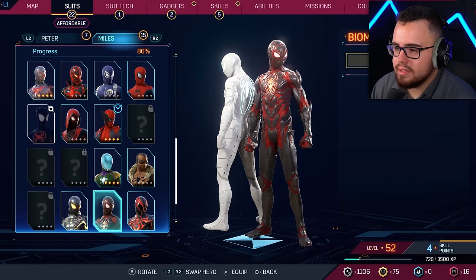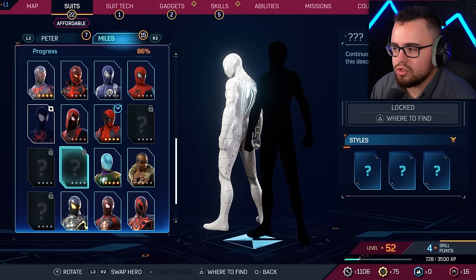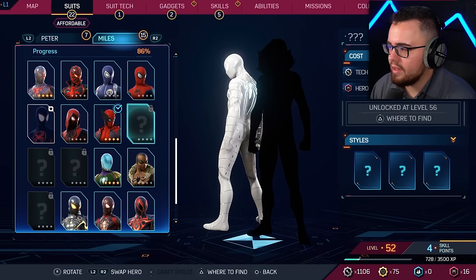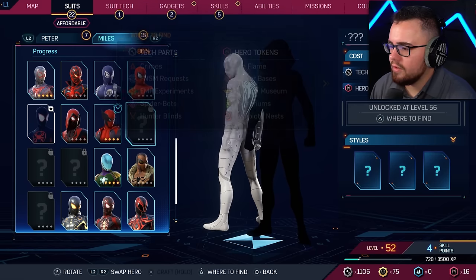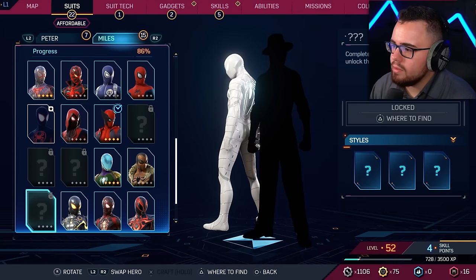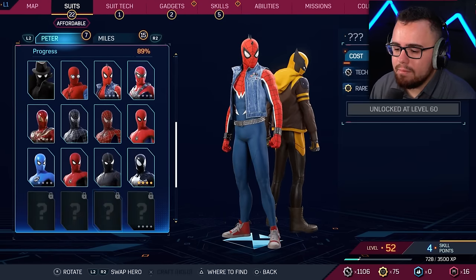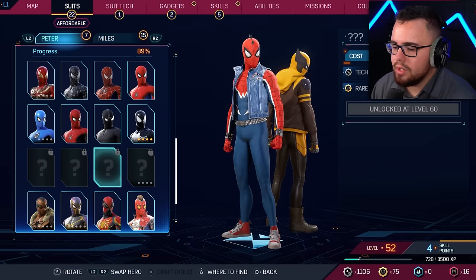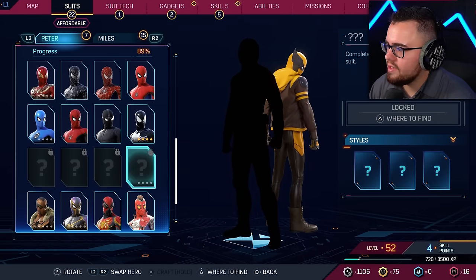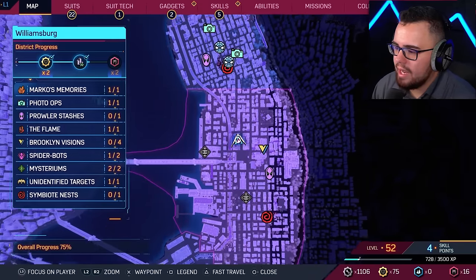We do have a few issues — some suits say 'continue playing through the story to see the description' but I finished it. One is unlocked at level 56, one requires completing all the cultural museum missions. We're not getting all the suits yet — we got most of them but not all. Three require getting to level 60, and I've gone everywhere for the EMF experiments but haven't got them all unlocked.